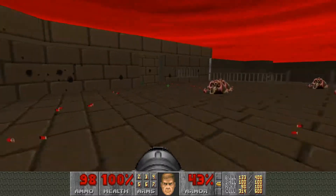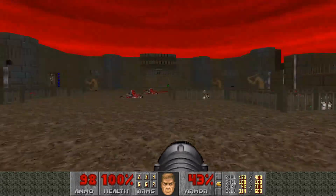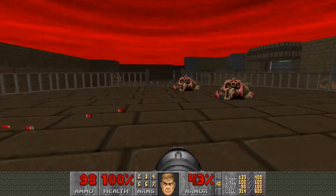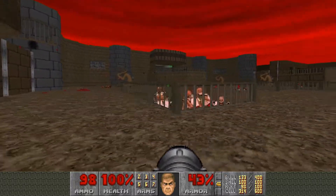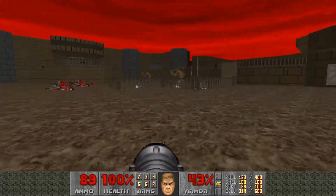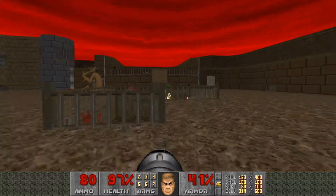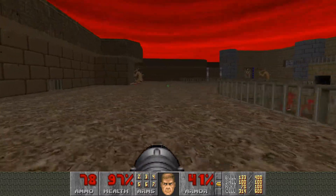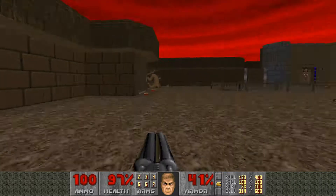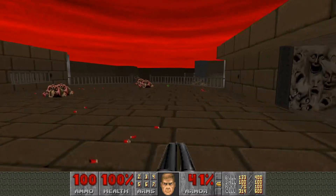Get your rocket launcher, flip this, come down here — there's going to be an archvile and he is your number one priority. It is absolutely critical that you kill them now because if you don't, you're going to have to run into these pits and you're going to get punched to death. This guy was doing some Matrix shit dodging all my rockets. I think I saw some of these guys teleport out. I did not see the archvile, which is weird — hopefully that doesn't come back to bite me.